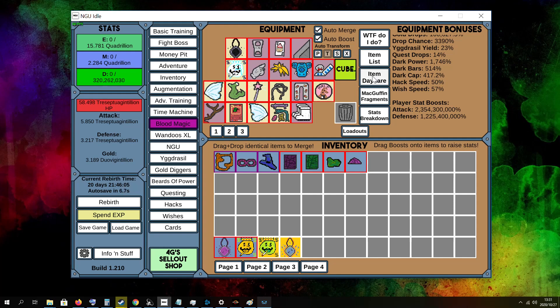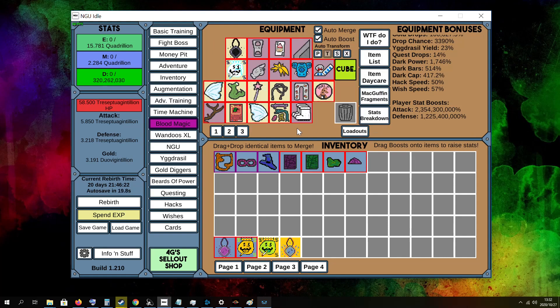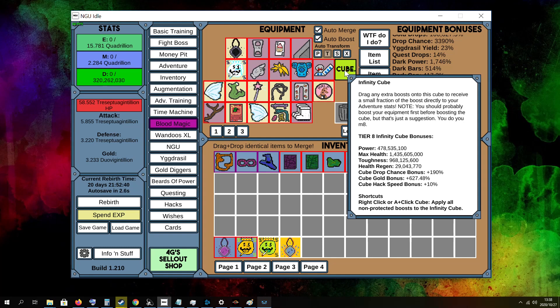Next we got the Daycare. Here I boost mostly my MacGuffins because they get a level every 30 minutes, so it boosts them quite a bit every day. My cube is on tier 8 and the power and toughness boosts that I'm getting help a lot.